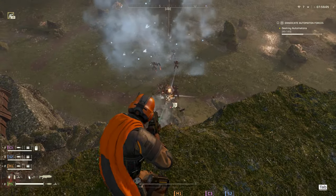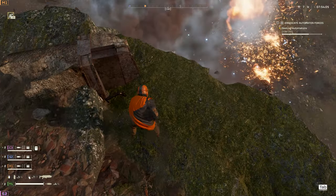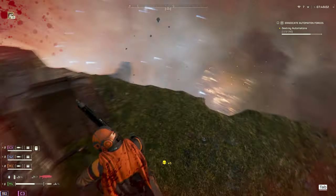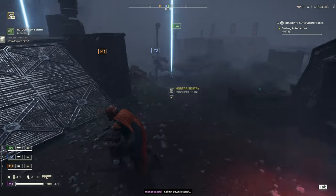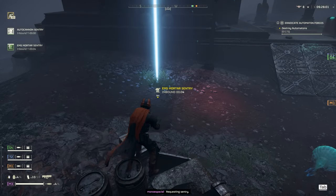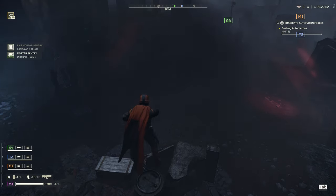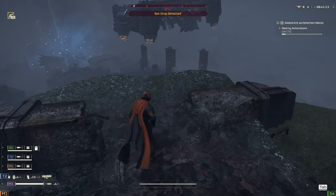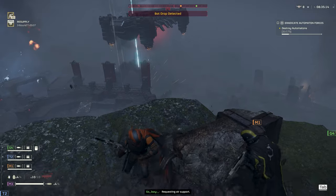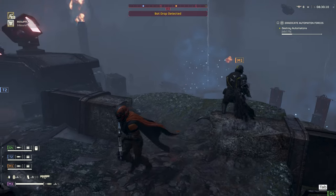Everyone brings both the EMS mortar and the regular mortar turret. The automaton ships will be dropping enemies off to either side of the map, so you want to drop these up high to either side of the big tower in the elimination mission. The EMS turret will disable anything that lands, and given all troops get deployed at the same time and are bunched up together, the regular mortar will be twice as effective at absolutely destroying every single enemy squadron. The mortar can also destroy tanks and heavies with ease, so that's pretty much all you need to handle even the biggest threats the automatons have available.